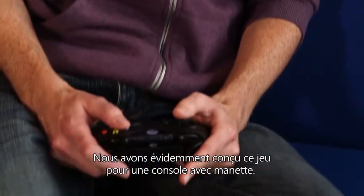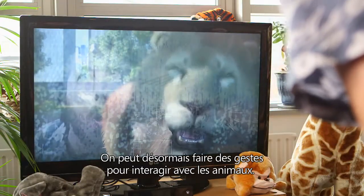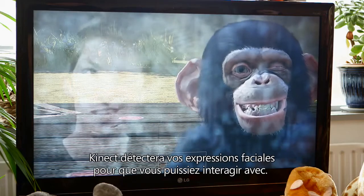We've obviously developed for a console control pad, but we also use the power of Kinect on Xbox One to be able to use intuitive gestures to interact with the animals. Get up close and personal with, say, chimpanzees, and the Kinect will pick up your facial gestures.